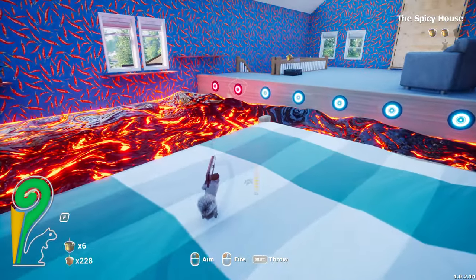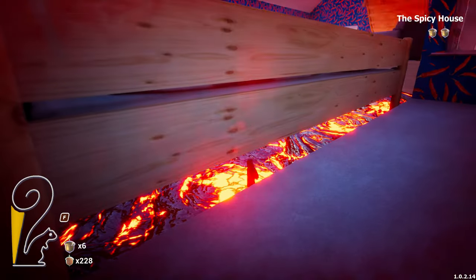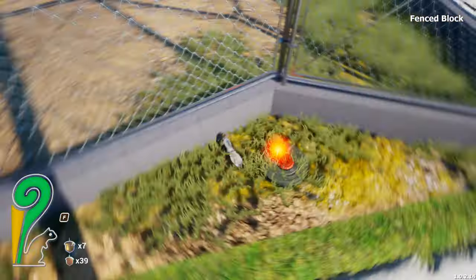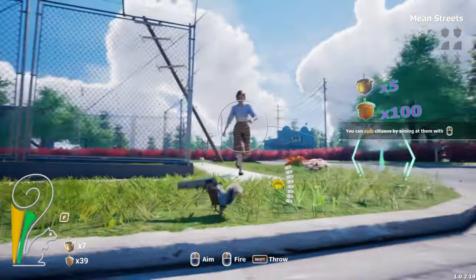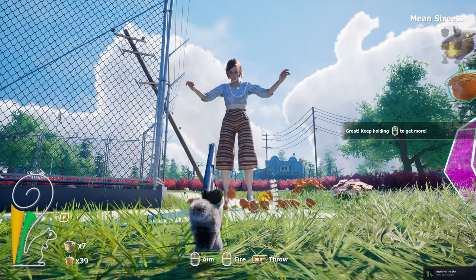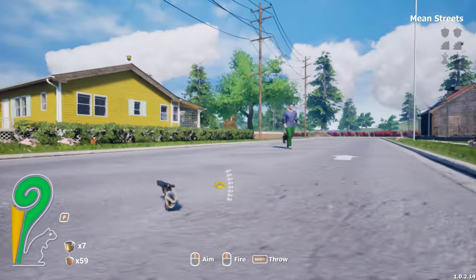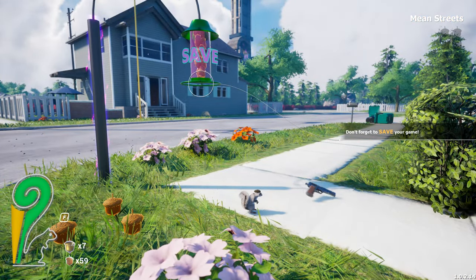There we go — we can queue to charge back up. The last shot — I fell in the lava. That was a mine — I thought it was something we could pick up. We can rob citizens — achievement unlocked as well. Let's check out this yellow house before we get distracted even more. Wait — there's a save point.